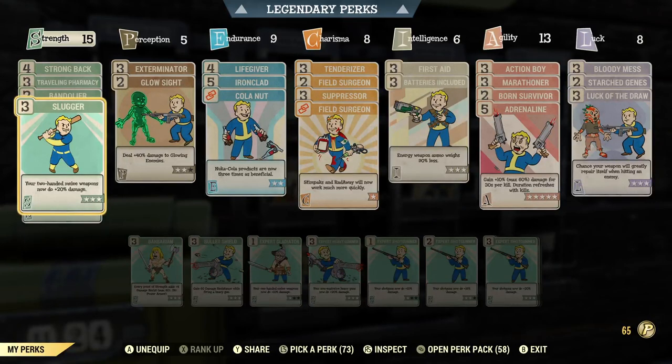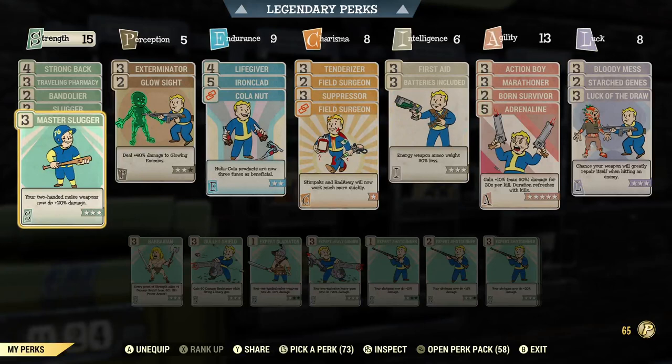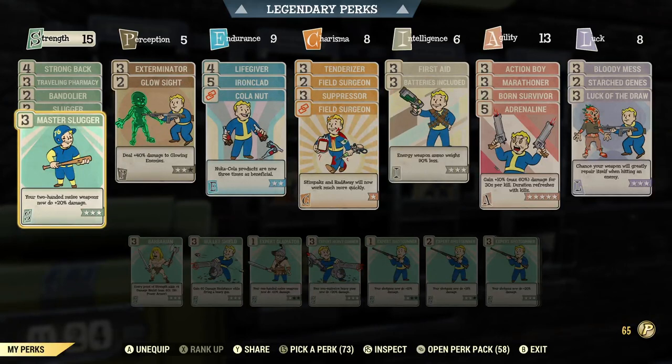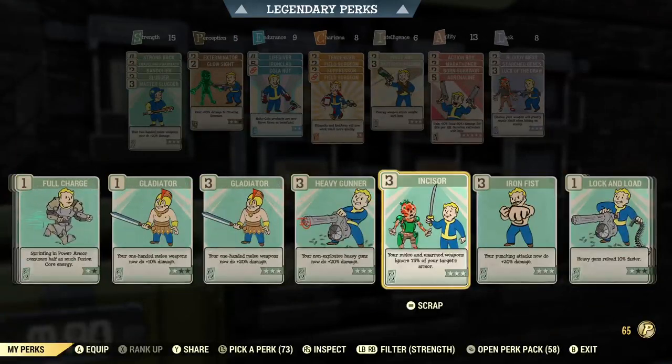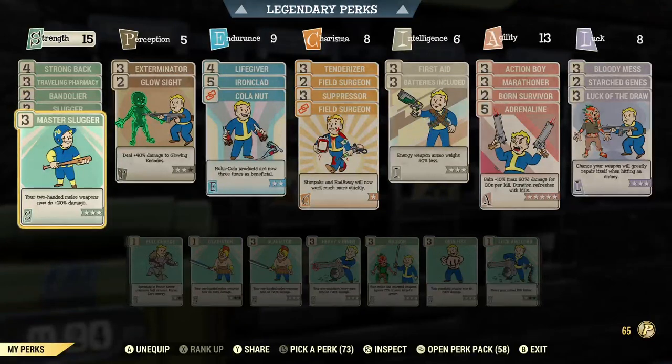Some of the perks that affect two-handed melee weapons are Slugger, Master Slugger, and Expert Slugger. These typically work with two-handed melee weapons, not automatic melee weapons. But this does work with the Mr. Handy Buzzblade, which I will show off in a second. My theory is they're probably just going to add the autoaxe to the current perk card roster rather than making new ones — that's just how Bethesda is. The Slugger perks add 20 damage when maxed out, and you can get three of those for a total of 60-plus damage. There's also the perk that makes melee and unarmed weapons ignore 75% of your target's armor.